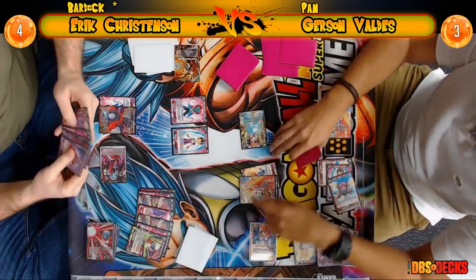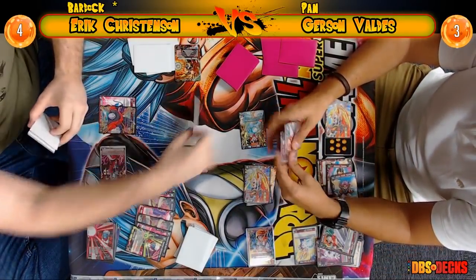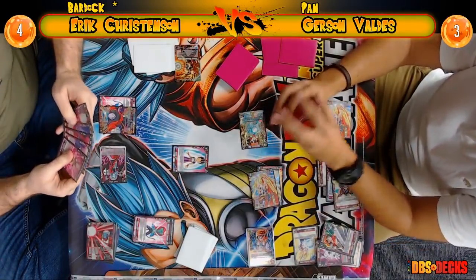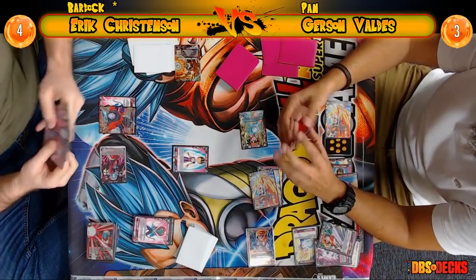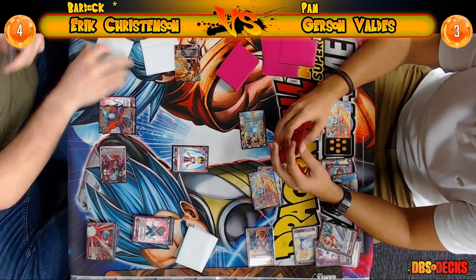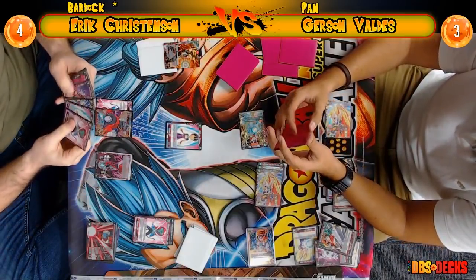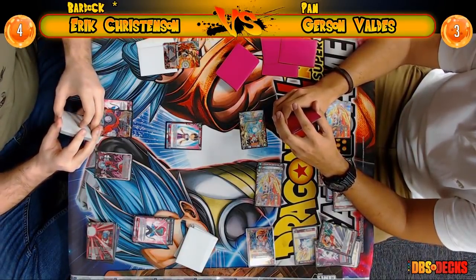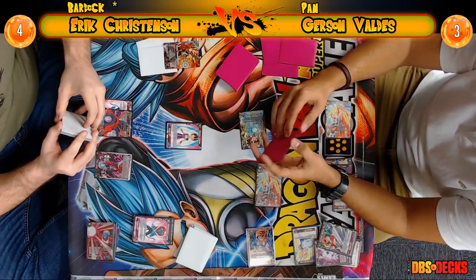Chat says Eric might be playing a Kaioken Goku but there's none on the deck list in front of me. Eric is playing a red-black deck so a blue card would stick out like a sore thumb. We had head judge Scotch go over and check his deck, side deck, drop area, and everything — no blue card. His opponent looked too and they're both like, we haven't seen any blue cards. The chat was apparently trolling us.